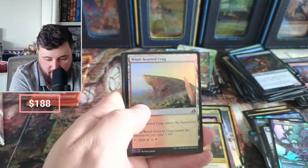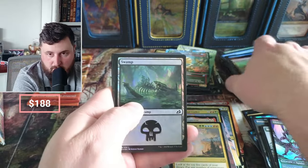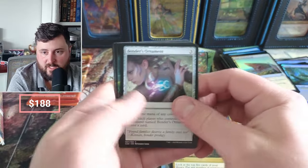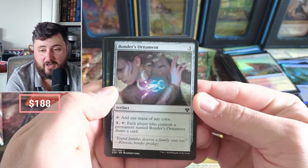Come on down to pound town! Windguard Crag foil. Splendor. Swamp. Bonder's Ornament — that's a common. Each player who controls a Bonder's Ornament draws a card.